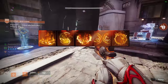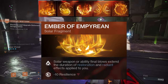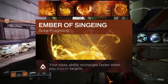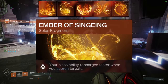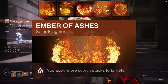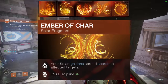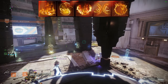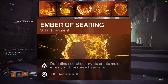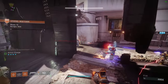For fragments, obviously we need Ember of Empyrean — getting solar kills will increase the duration of Restoration and Radiant, very useful. Ember of Singeing — get your dodge back when enemies are scorched. Ember of Ashes. And for the final fragment, we are using Ember of Searing so you can get melee energy back just in case we lose it, and create a fire sprite.